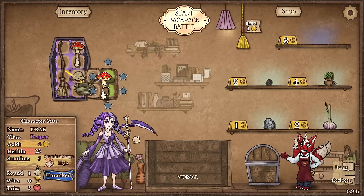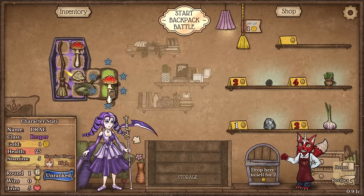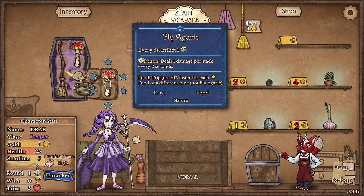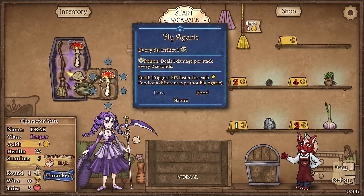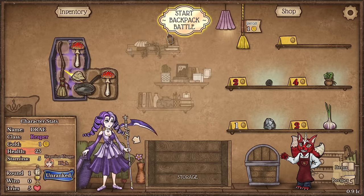Every five seconds inflict one more poison - yes please. Do these things work together? No, they don't. So I think I need food - I need different food. I don't even know if the Fly Agaric is food. Isn't that a poisonous mushroom? I'm pretty sure it is. So yeah, we might be doing a food build here. We'll kind of see where we go. Right now I just want to build the shovel to see what that's all about. So we'll start our battle, see if we can win this first one.